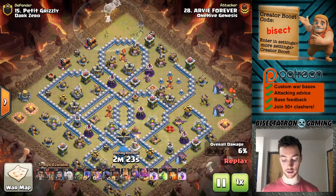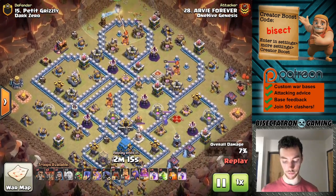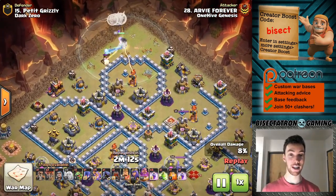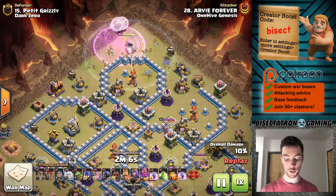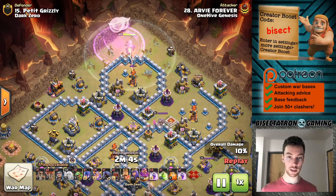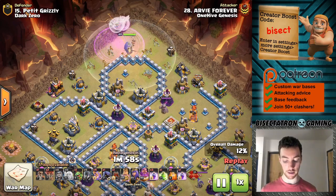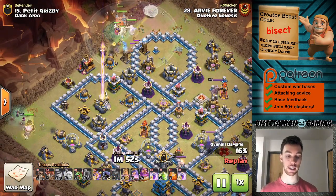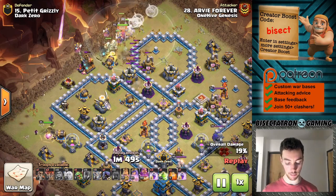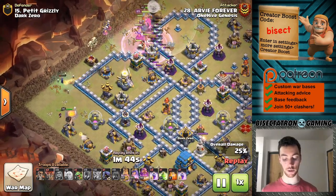This base actually kind of looks like one I would design — a little bit like my style. Anyway, a nice little Warden walk. It does take a little bit of time, and you've got to be careful because the Super Witches are also pretty slow through cleanup and you don't want to waste too much time up front. But if the value's there, it's very nice to get that Warden to take out one of the Inferno Towers as he sets up a funnel. King, Witch, Wizard on the other side — pretty typical stuff, taking out some external buildings.